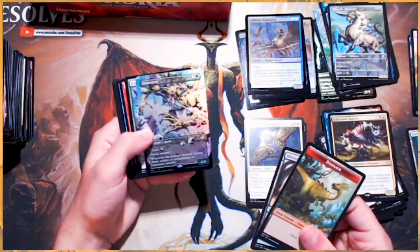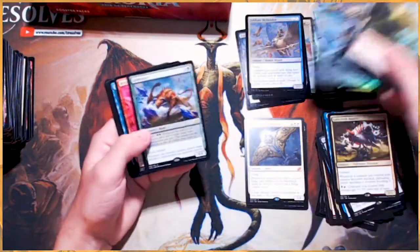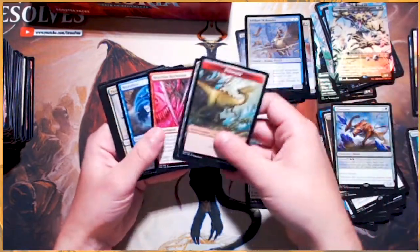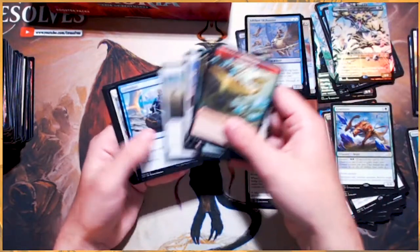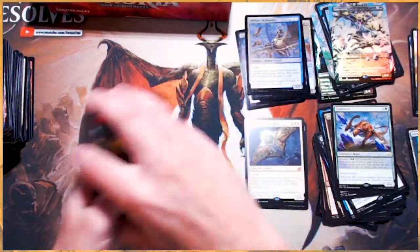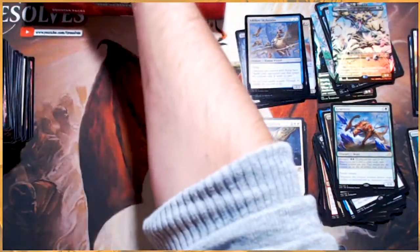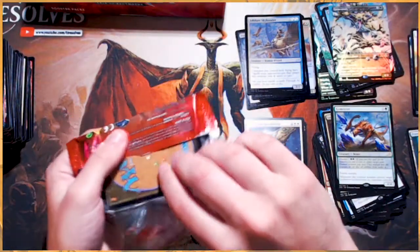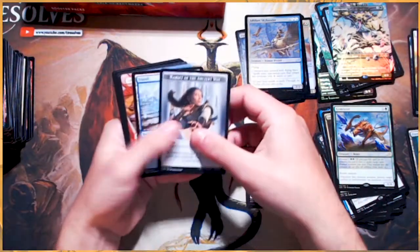A foil alternate art Gem Raiser and a regular Gem Raiser — very, very cool. I'm not a fan, to be honest. I love Lurus — I think it's a very powerful card and a very cool card — but I just don't love the fact that it's doing what it's doing, if that makes sense.